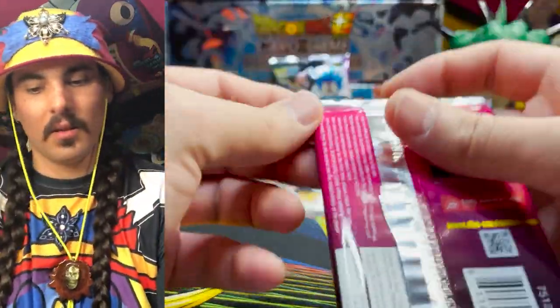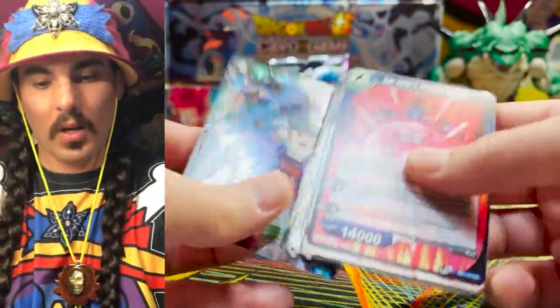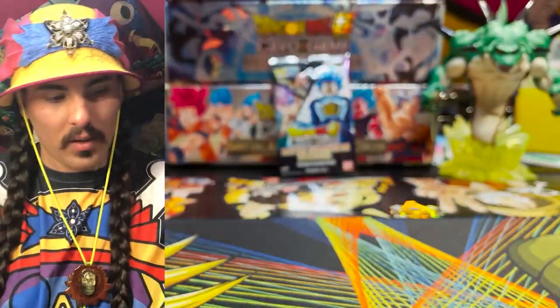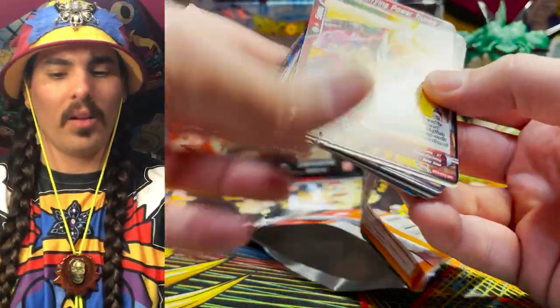Now the time is — the time to strip him. We're going to count SRs in this box. I like this Parallel Foil — it looks good, it's a great looking Parallel Foil. We know we get a Parallel Foil in there. Actually, some packs that have SRs don't have Parallel Foils — I know this. There's another Parallel Foil.